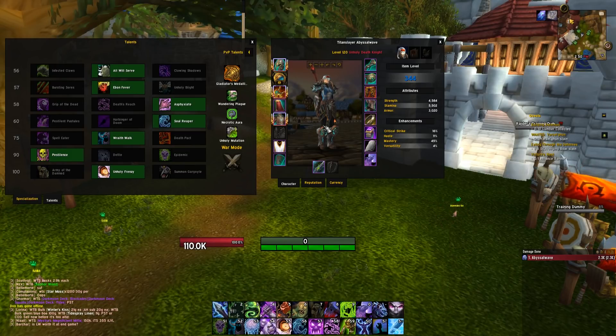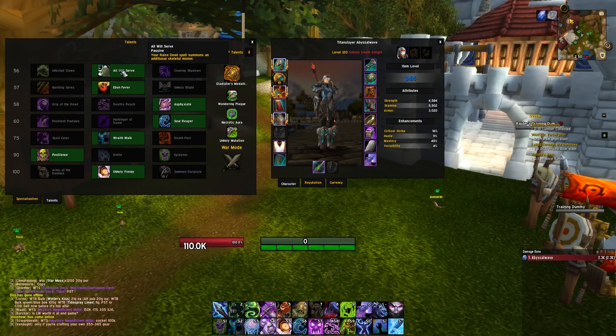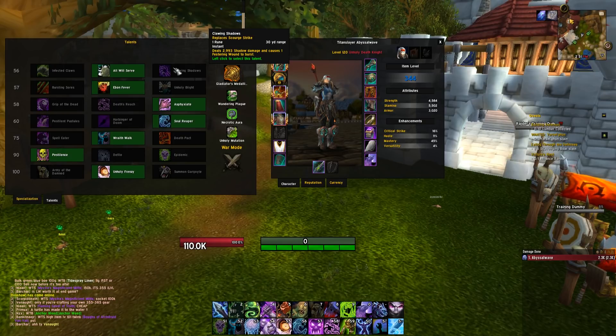First, the talent build for Unholy DKs — a single target build with AoE and other alternatives. For the 56 tier, the single target go-to is All Will Serve; however, Clawing Shadows is very close, and I actually like Clawing Shadows in certain instances when you're going to be away from the boss for certain periods.